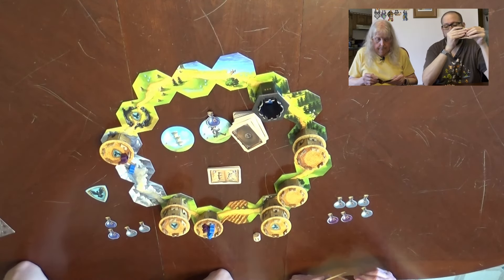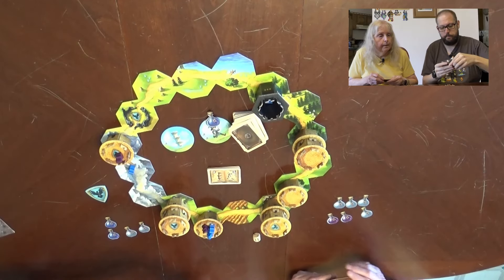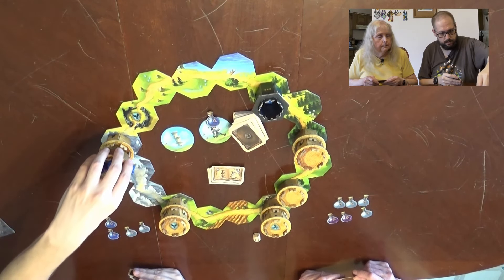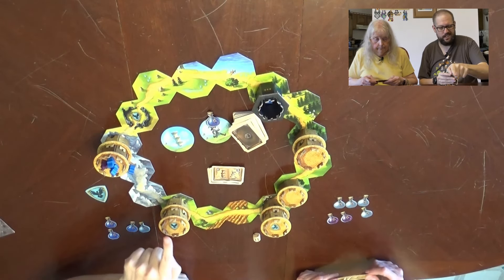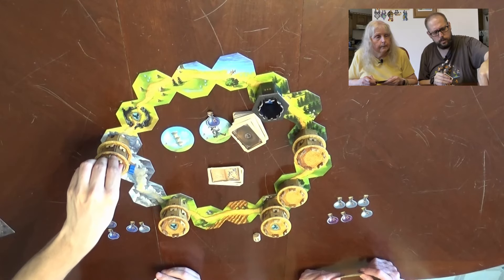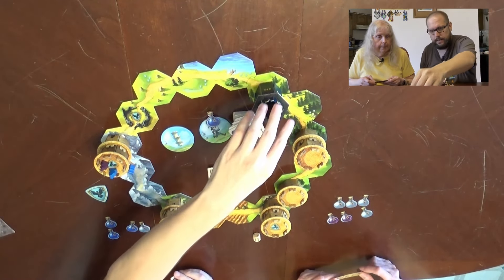I can move a tower three — perfect. Moving a tower four. One, two, three, four. Then one, two, three, four, five — yes! Thank you. One, two, three, four, and five — keep! A wizard goes into Raven's Keep.